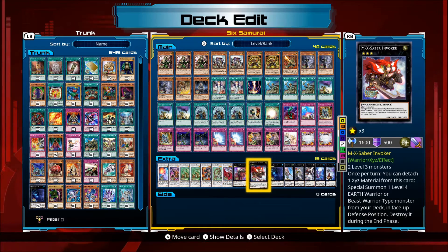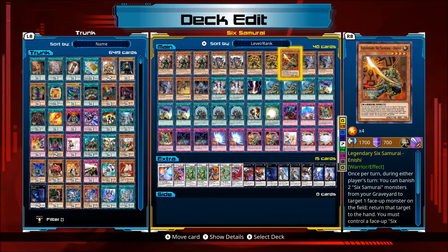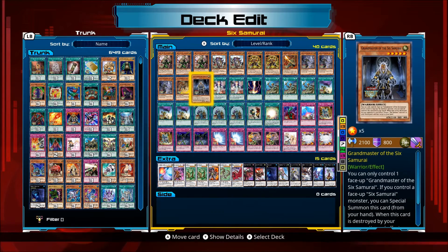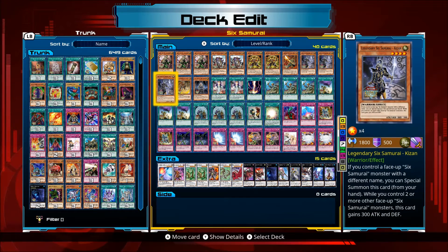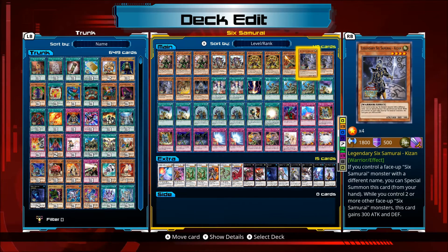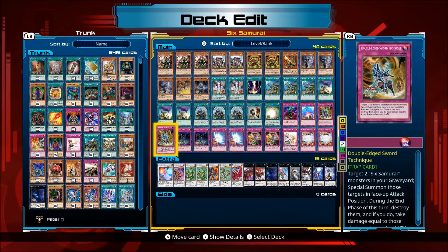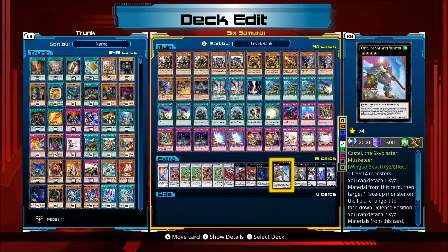Emmersblade Sabre Invoker is good because you're going to be summoning level four earth warriors. The monster you summon with it is Kizan — he is earth. So that's the monster you can summon with Emmersblade Sabre Invoker and Boca. Excalibur is pretty good too, requiring two level four warrior-type monsters.